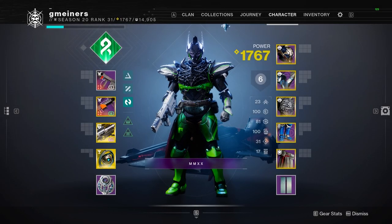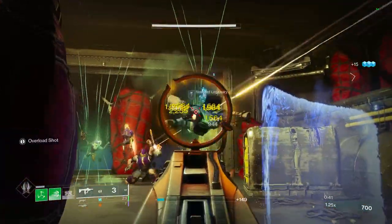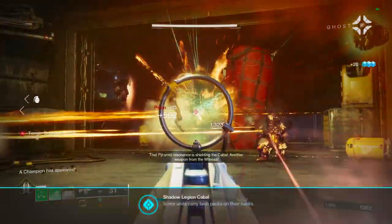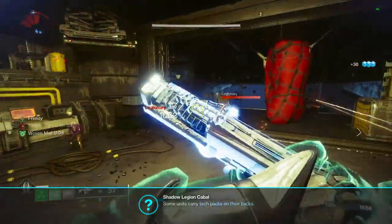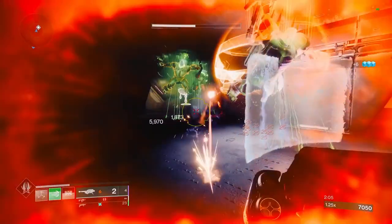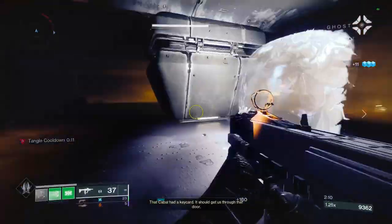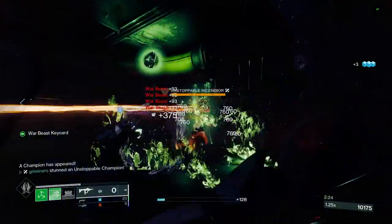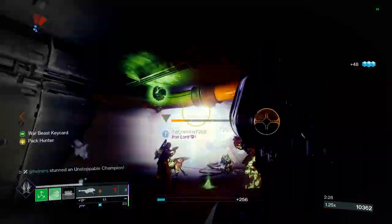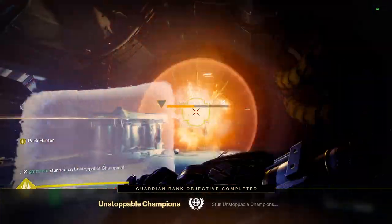What's going on guys, it's gminers here. In this video I wanted to go over my third build for Lightfall, which is the suspending strand titan build. I already made strand builds for warlock and hunter, which will both be linked below. This build mainly focuses on suspending enemies — our barricade and the grenade will both allow us to suspend enemies, leaving them hanging in the air completely immobilized. We also get a huge benefit from creating tangles and using those tangles against enemies for better survivability.